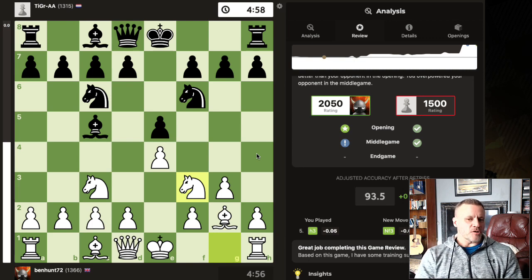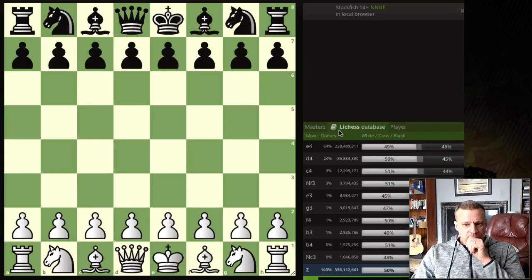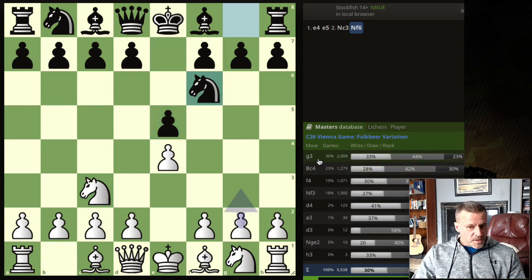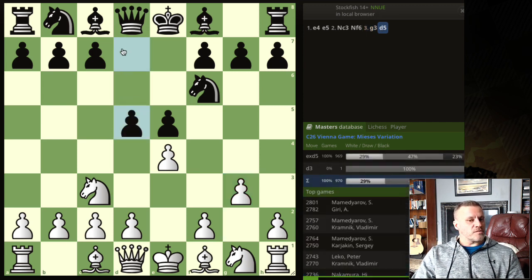It feels like a bit of a grown-up opening. Let me pull up the master's database — this is something that is played at the top level. Knight f6 is the most common move and g3 is the most common move played by title players. It even has a 33% win rate for white, which isn't too bad at the top level, and 23% for black. At the top level, d5 is the move I've found pretty challenging in the past, and they always take.